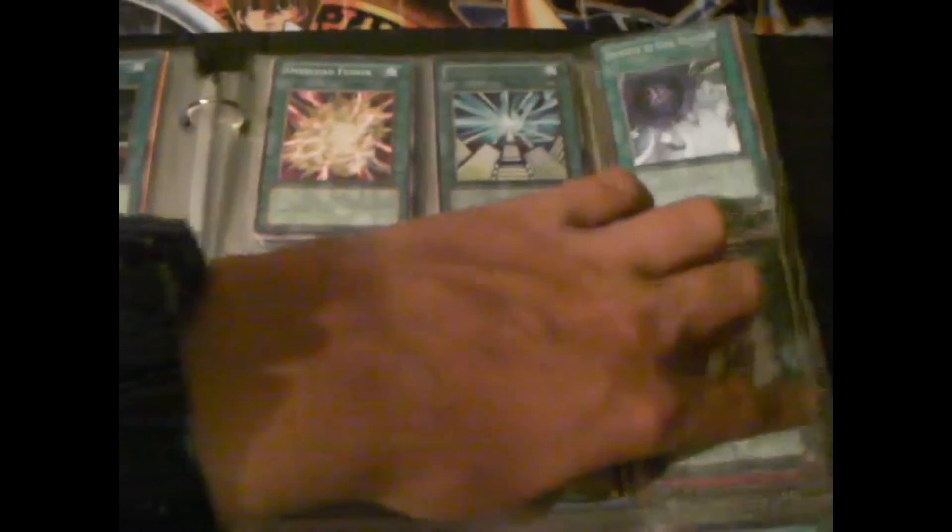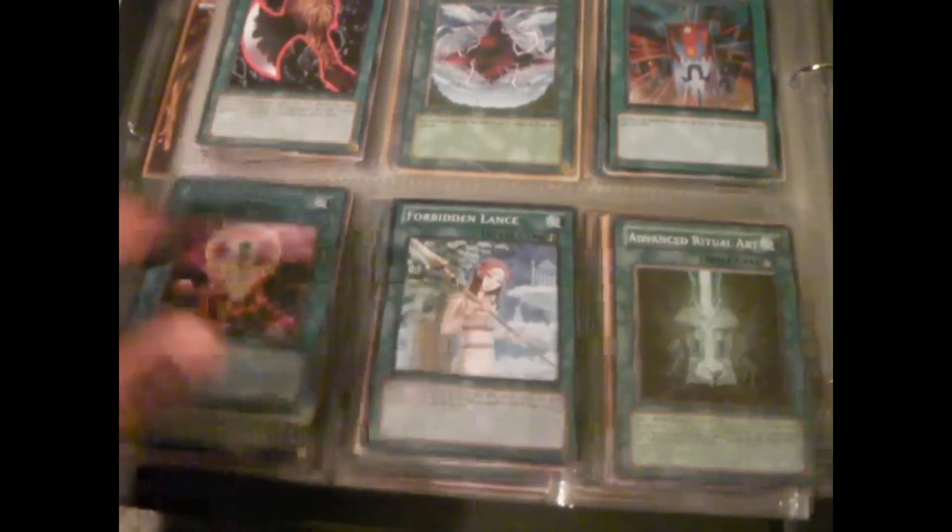That is a secret Econ. I have two but one of them is probably traded. Ultra Destiny Draw, ultra First of the Dragons. That's a star foil - you can't really see it but that's star foil Forbidden Lance. You can't really see it but just take my word for it, star foil.